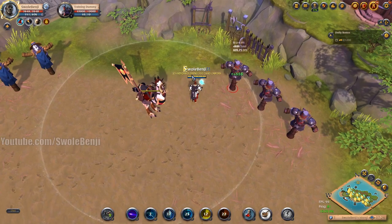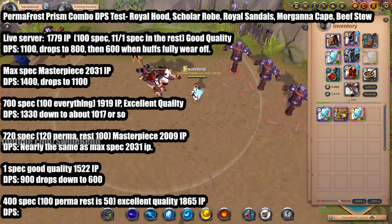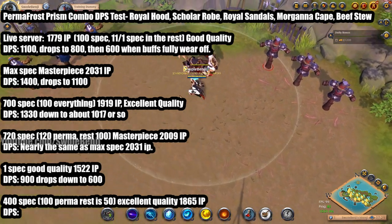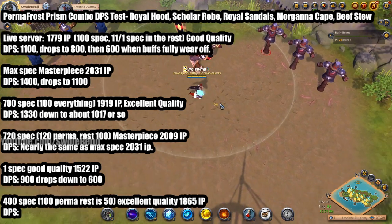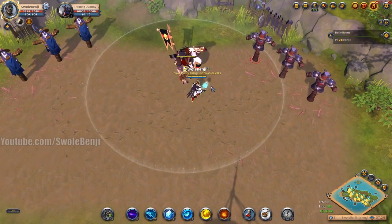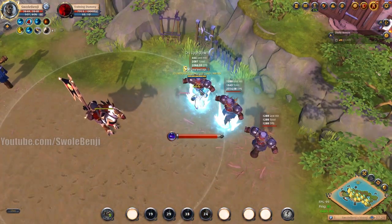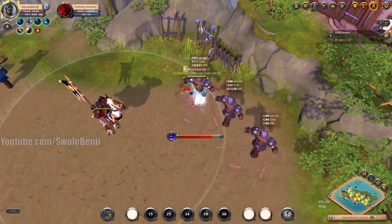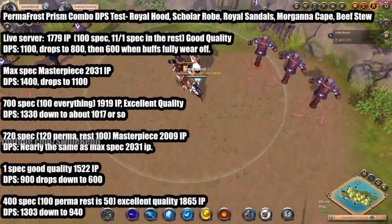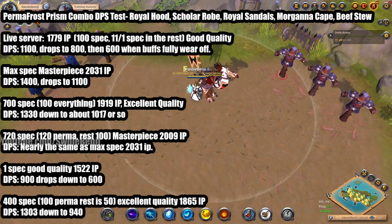For the final budget test: an excellent permafrost prism with 400 spec total — 100 into permafrost, 50 into the rest. This puts us at 1865 item power, about 50 IP below the max spec excellent build. With six stacks the DPS hits 1,400, 13, 12, 11, 10, down to 900. The results: at 400 spec it's about 1,303 DPS dropping to 940 — the most budget-friendly viable setup.